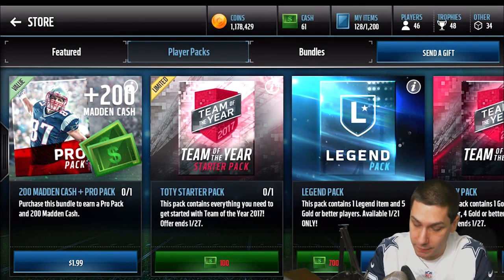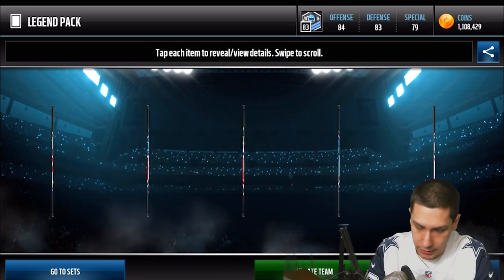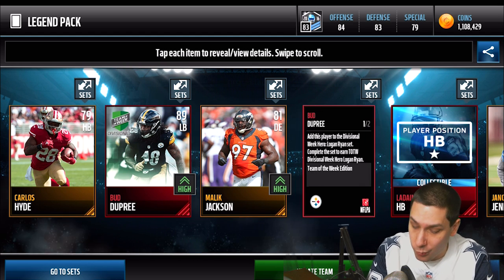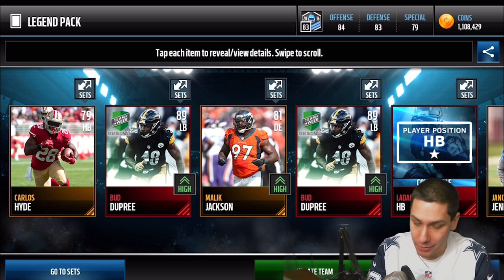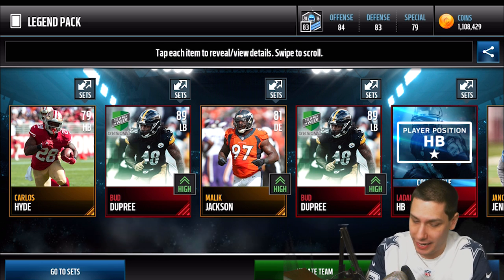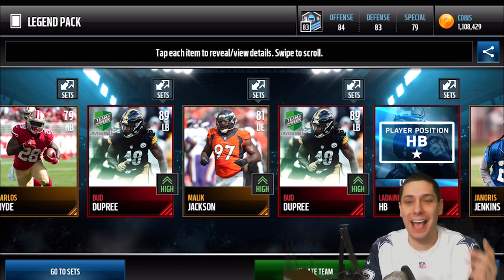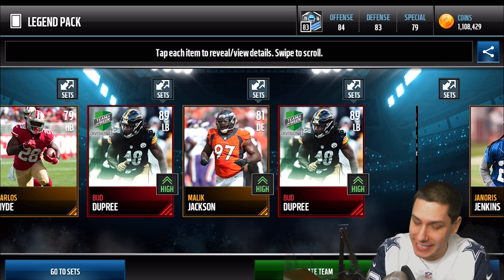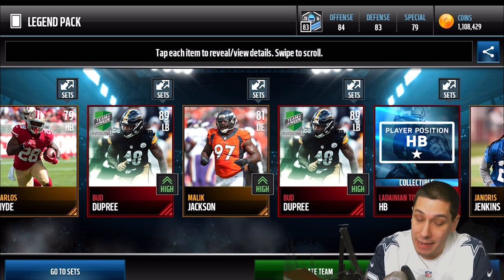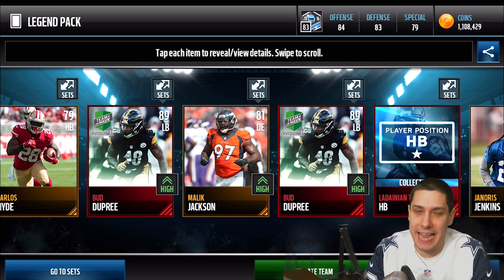We might actually end up making a profit today — probably not, but we might come close, which is crazy for EA. You never make a profit on pulls unless I get the Drew Brees. We get the Sam Shields 11 Playoff Game Collectible. Let's keep going — we've got a few more of these to do. Look at all the elite paint again — we get Bud DeBree twice in the same pack. Weird, but I am okay with that.